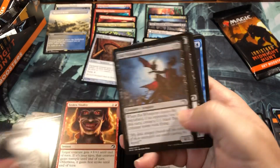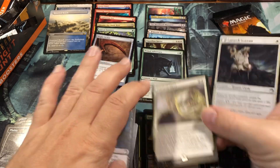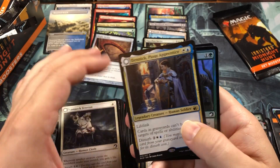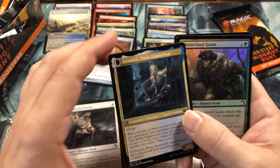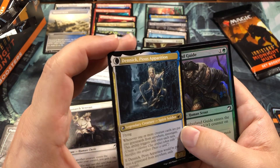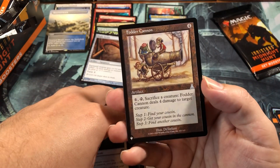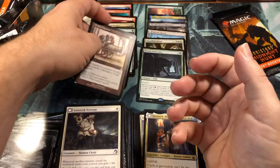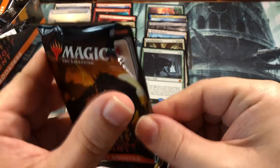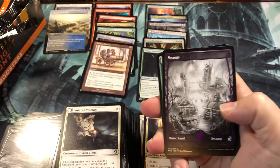I'd like to see another good mythic hit, but I'm not holding my breath. Visions of Glory for the Commander card - still knocking over this pile. Dennick, Pious Apprentice, and the Pious Aberration on the back - common foil and a Fodder Cannon, a hilarious card from Urza's Destiny. Way back machine on that one!